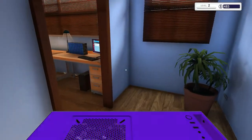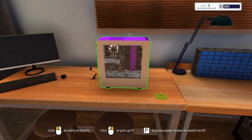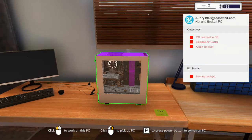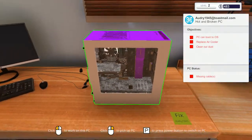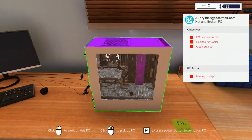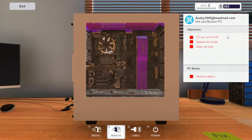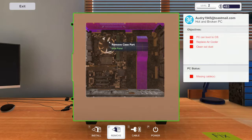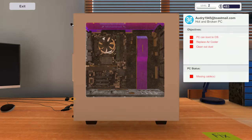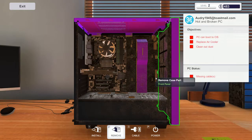So this RAM upgrade — let's get this guy out of the way first. We need to replace the air cooler. I'm assuming this is the part we need to remove right here. Let's go ahead and grab out these screws, open the case — and maybe we should go ahead and clean it, air it out.